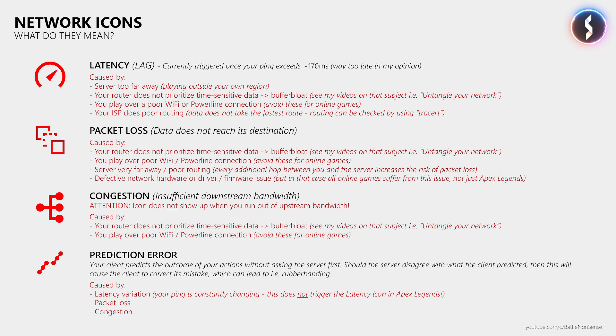Now since the developers introduced these warning icons, I have seen many players blame the game, the servers, and the developers for the issues that trigger these icons. But when you take a look at my explanation, it should be clear that in almost all instances it is your connection to the server that is causing the issues and triggering these icons. The developers cannot fix your connection issues — that is up to you.